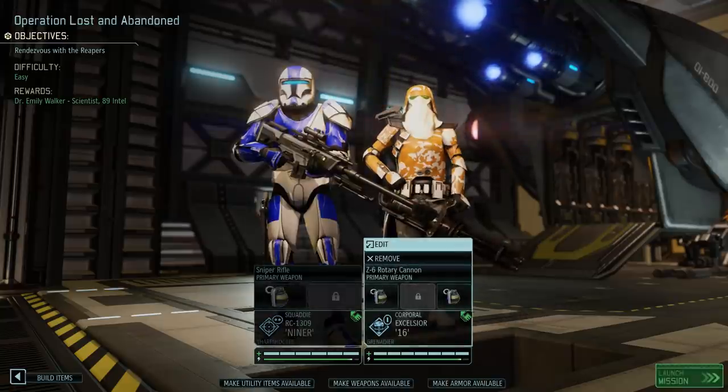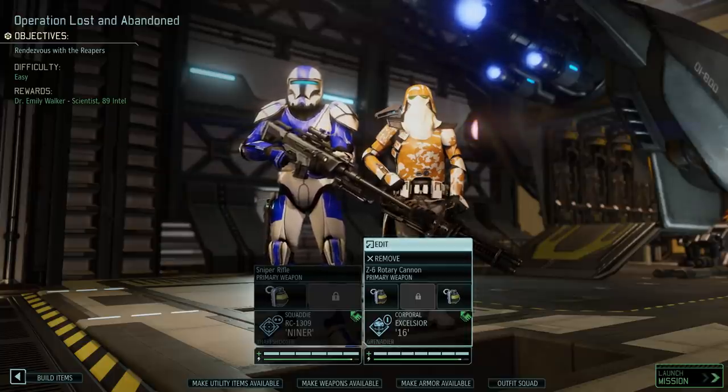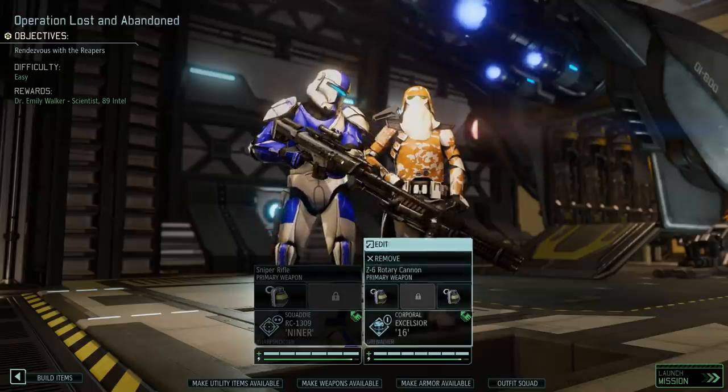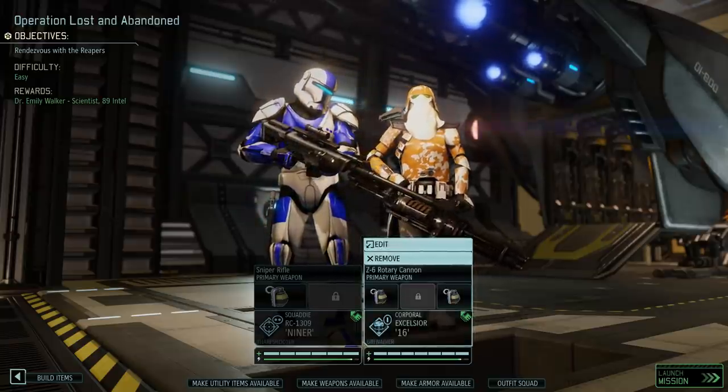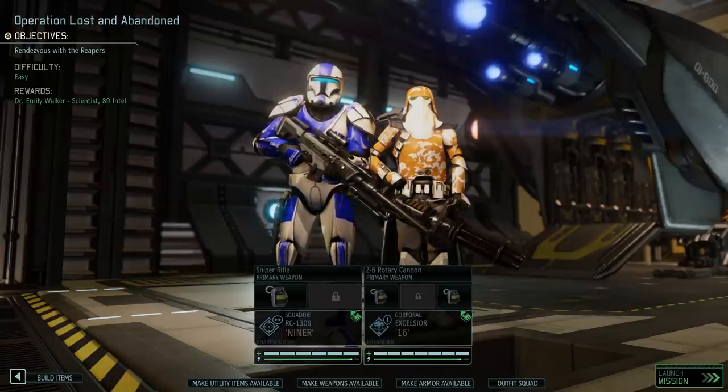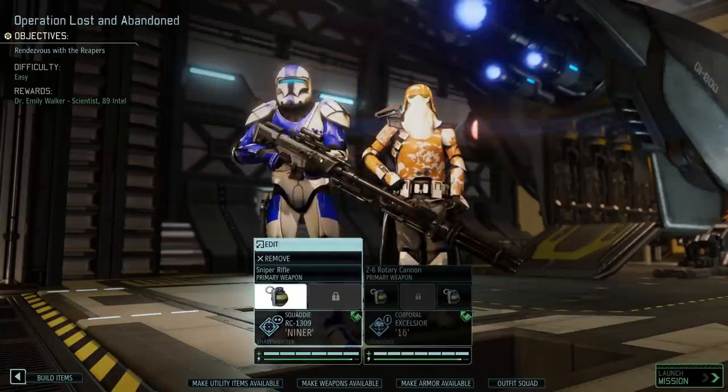I think we're ready. Oh wait, we get two two-man squads apparently. So we have Niner over here, and then Excelsior as well, aka 16. Niner is back from recovery because, as you may remember, he was injured in the last mission we did.